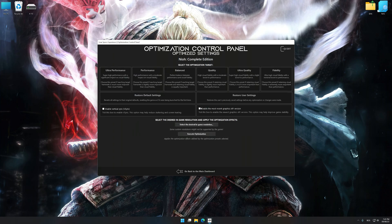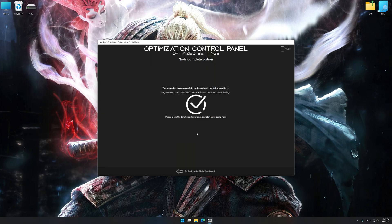Press OK and the optimization control panel will load. Once it has loaded, select the desired optimization presets and the rendering resolution for the game. Feel free to experiment with the presets and rendering resolution to see what works best for your system. Then, to apply the optimization, press the Execute Optimization button and start your game.